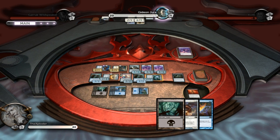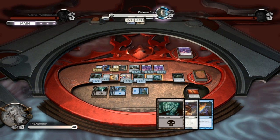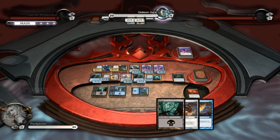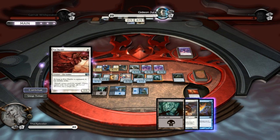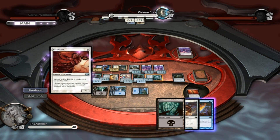Now this is going to be simple — I can take Gideon one-on-one easily now with my hand, my deck, and everything. So bring it on, Gideon. As long as the Duelist is equipped, it has double strike. I'm going to get rid of him now.